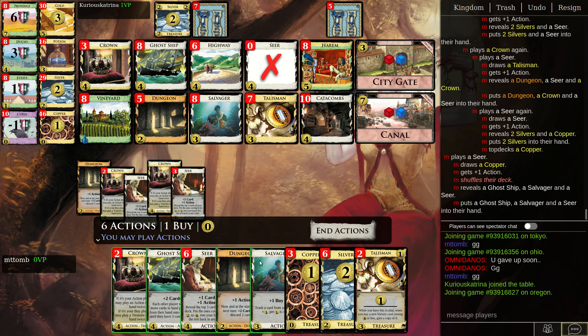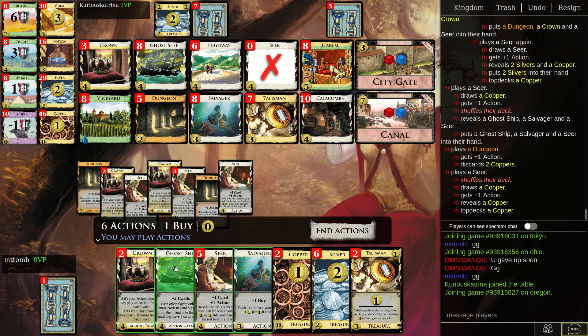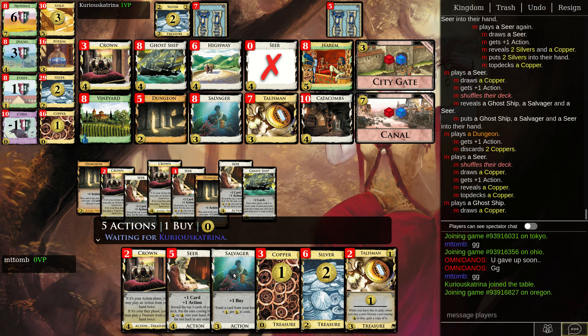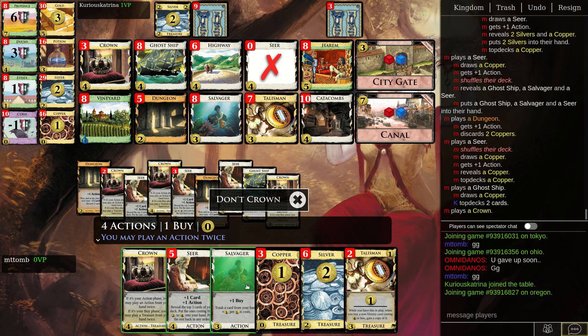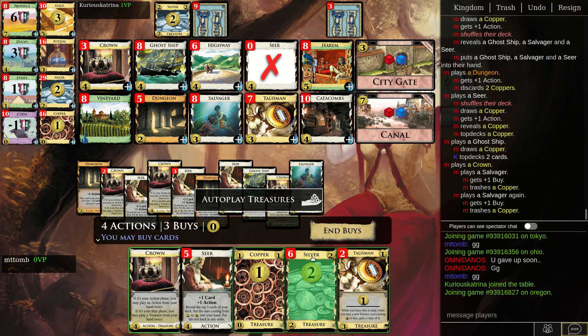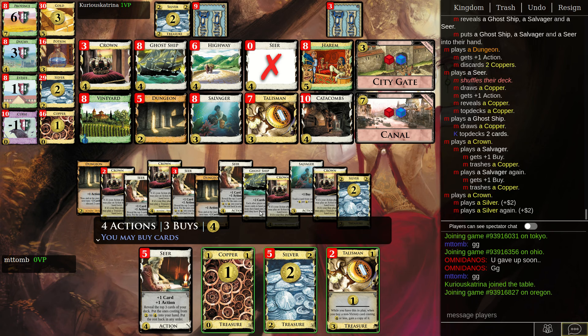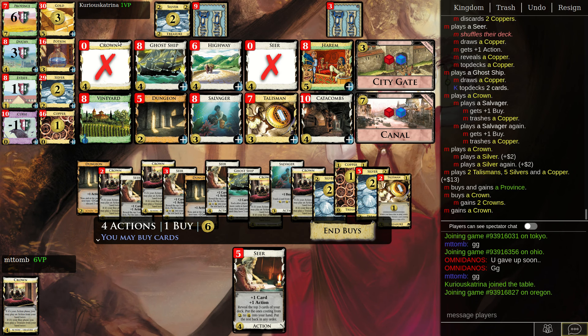Crown another Seer. Crown lets me do other fun stuff. So first move: Dungeon, draw up, and Crown a Salvager. Can I finish? I need three buys — I'm not gonna have three buys. So I think it's just trash, trash, and actions, Crown. Definitely want a Province, Crown, and another — Duchy — and then next round I'll win.